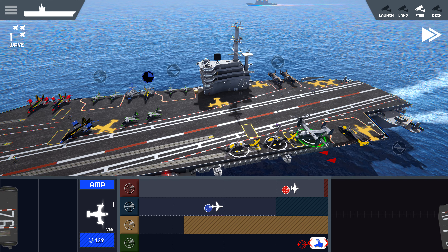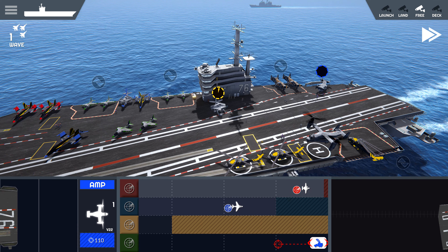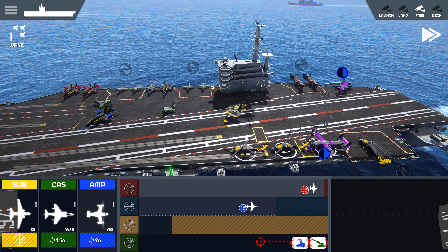We got two minutes so we should be able to get one of these guys out. Prep you back for ASW. Prep you for another marine assault. Looks like an enemy SAM site, so we'll send out a Harrier to deal with that.